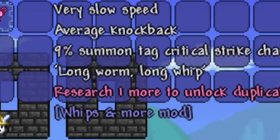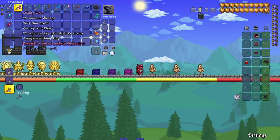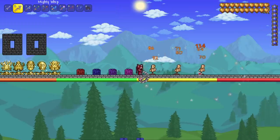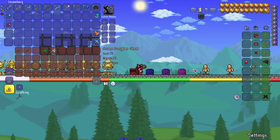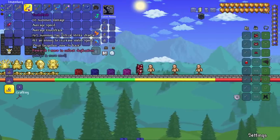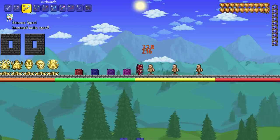Starting our last set of whips with the mighty whip — 'long worm, long whip' is the description. Let's see it in action — it's not that long actually. Now that's 10 times above average size in my personal opinion — I think this whip is the perfect size, good personality too. Next up turbo lash — oh a nice fast whip with great damage, and we get more speed upon using it.